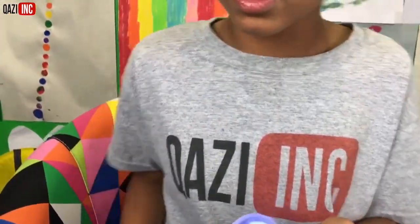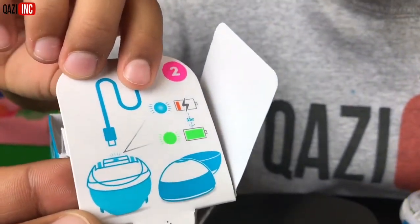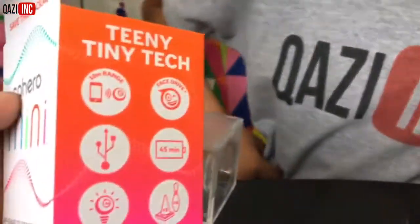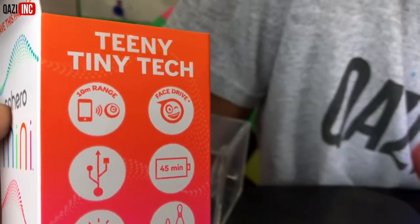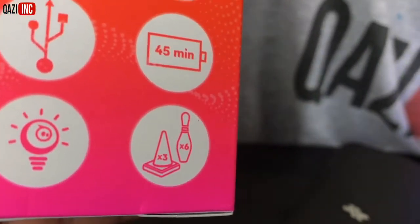So how long does this thing take to charge? Let's see the instructions. It takes one hour exactly to charge. One hour to charge. And then how long does this last? 45 minutes. It lasts 45 minutes and it works with Bluetooth. It's a 10 meter range. That's a lot. And then down here we have pylons and bowling pins.